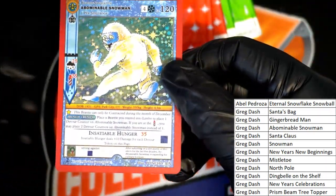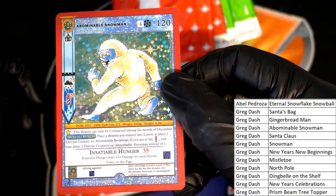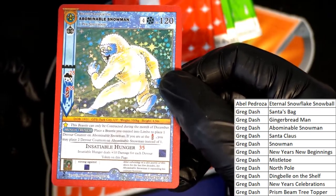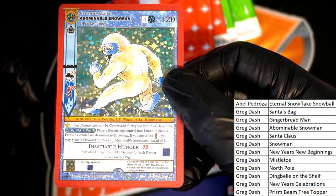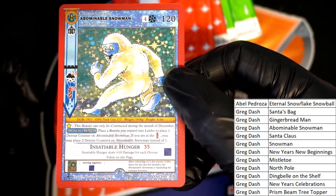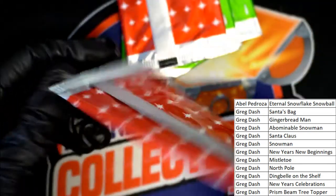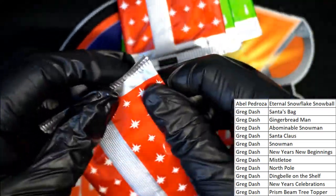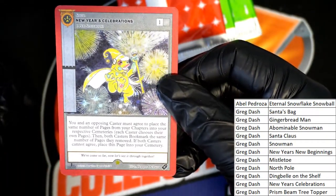Here we go. Nice. This is the full hollow variation. Full hollow variation right here. Abominable snowman. Way to go, Greg. Nice one. Another full hollow — New Year's celebration card.